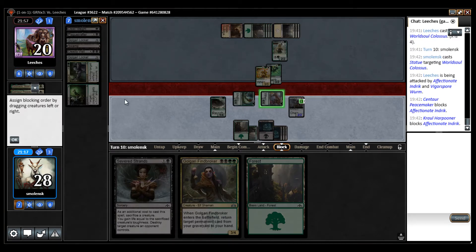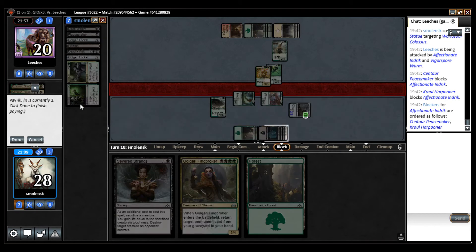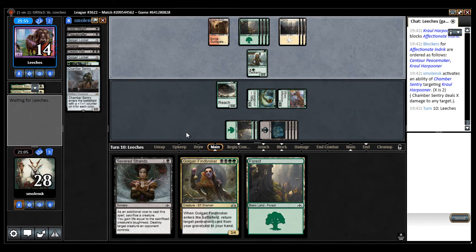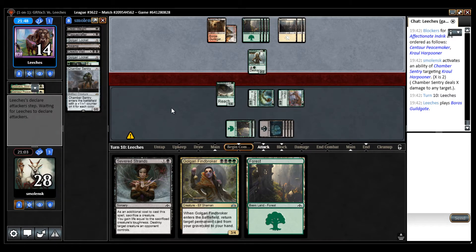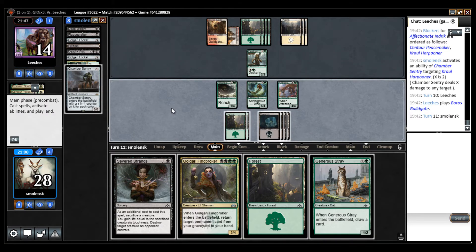I don't recommend doing that because now I can just use the Chamber Sentry to kill that and keep the 4/4. I would like to play for my opponent — they just got a 2-for-4. They should have blocked with that too. Maybe they have plans for this to become a large creature, but it seems ambitious. So now that can become a 4/4. But I just have a good card.